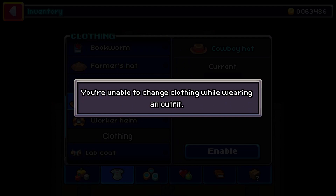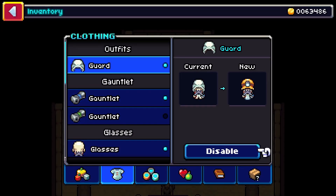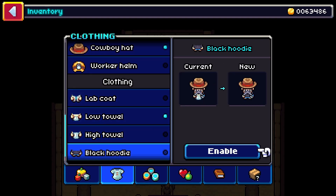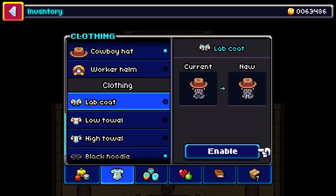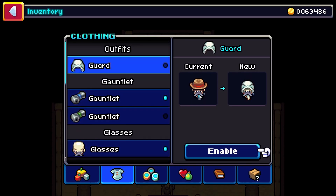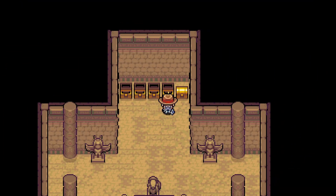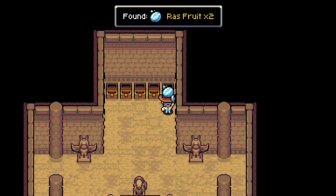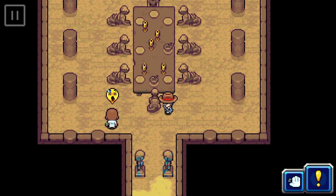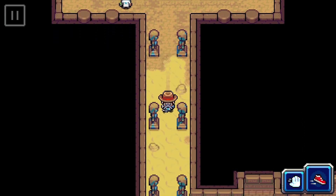Cowboy hat! I'm wearing an outfit — disable the guard outfit with a cowboy hat. I guess I will wear my black hoodie, my high towel. I kind of like the lab coat with the cowboy hat, not gonna lie, because I don't think I have a better outfit right now. Oh joy, okay — spike fruit, razz fruit, pix fruit, sopo fruit. Okay, cool cool! Suckle, you enjoy not having a headache now.